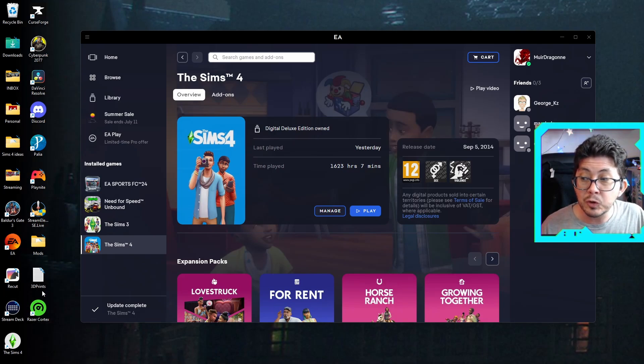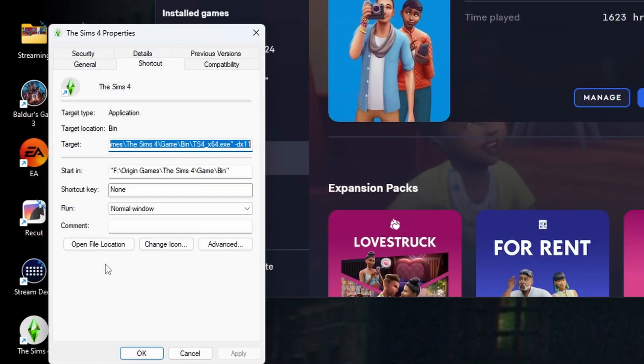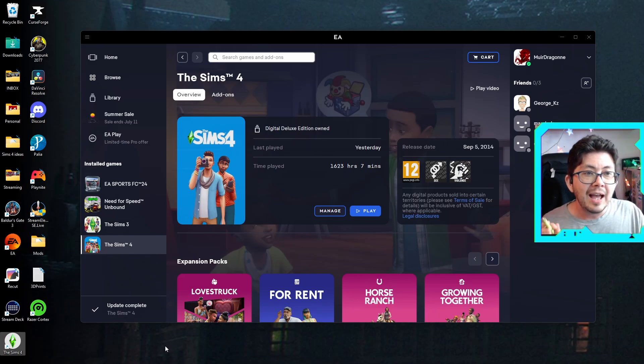On your desktop shortcut, right-click it and select Properties. In the Target field, at the very end, add a space after the quote marks and type -DX11. Click Apply and OK to save the changes. If you ever want to disable DirectX 11, just follow the same steps to get to the properties in the EA app and the shortcut icon, then delete the -DX11 and save your changes.